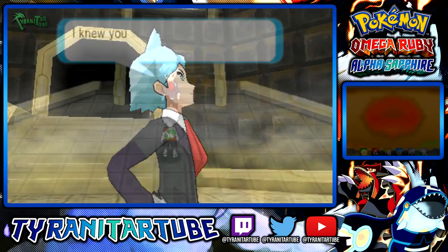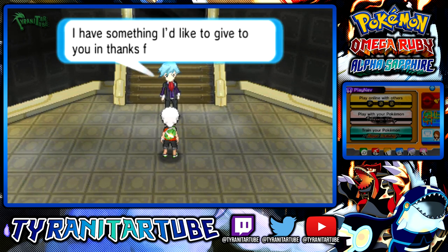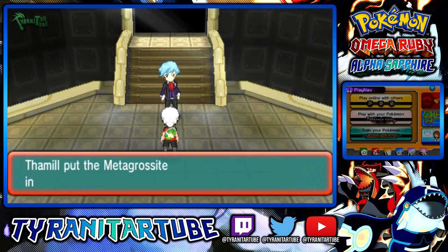The Metagrossite can be obtained after the Delta episode when you defeat Steven in the Elite Four rematch. Until January 14th, 2015, you could also receive a shiny Beldum holding the Metagrossite via Mystery Gift.